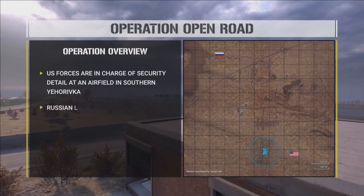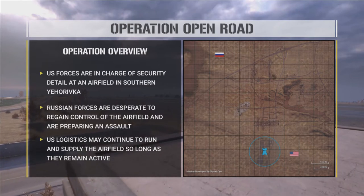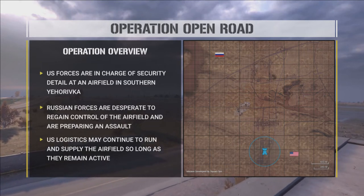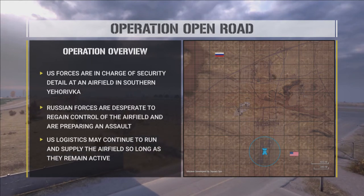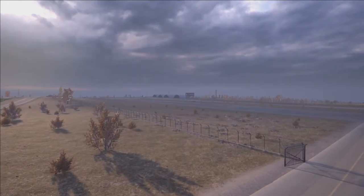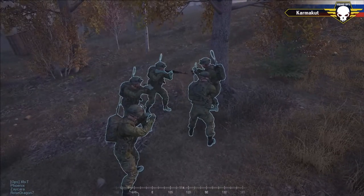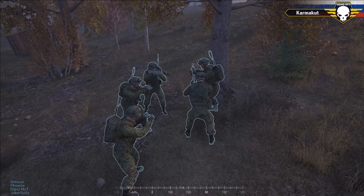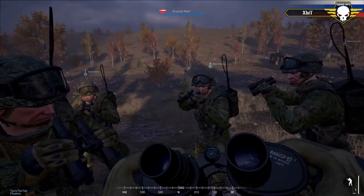The Russians must take the FOB that the U.S. places down on the airfield, and the U.S. must hold that area. We're going to see what difference happens in execution now that we have different commanders on different sides. Expert is extremely methodical when it comes to assaulting — he makes sure all of his units are in place and moves them up methodically and boldly, knowing that he has all of his units in the proper position.